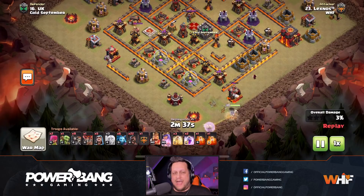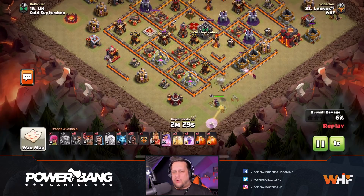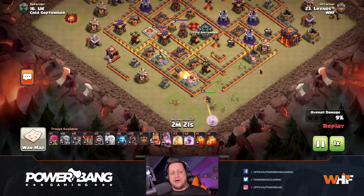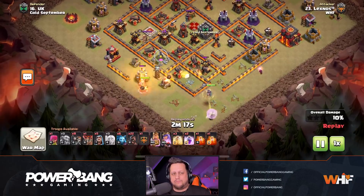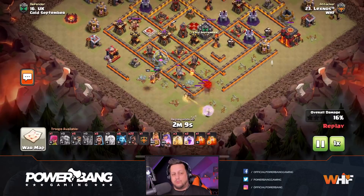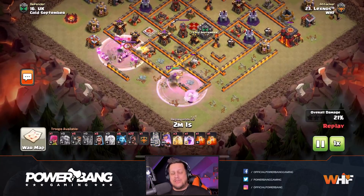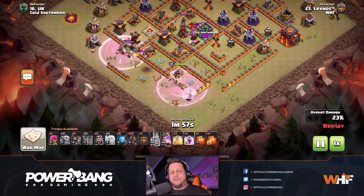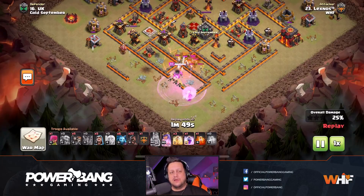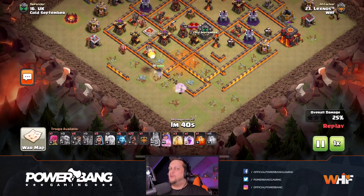Next up we've got Lexnos, dropping another six-pack in our war against Cold September. In all fairness, he cleaned up one of his own fails, so it wasn't quite perfection, but still pretty dang good. He's bringing the Hog Riders. He starts off on the bottom with the Queen, dropping the King near the Queen to do that funneling. He drops in some Wall Breakers to avoid any fire - they open up the wall beautifully, letting the Queen get in there to target the X-Bow, the Cannon, and possibly even reach the enemy Queen. The CC comes out - we've got Witches and a Baby Dragon. Lexnos drops the poison on the CC so they don't have a chance to swerve out of the way.